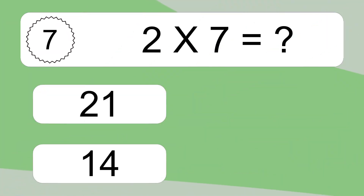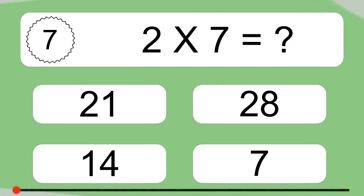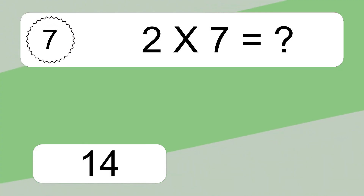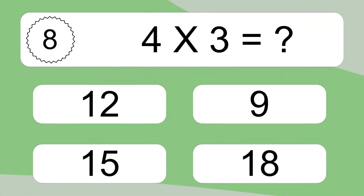2 times 7 equals what? 2 times 7 equals 14. We have 2 boxes and each box has 7 colorful balls inside. If you count all the balls in all the boxes together, you will have 2 times 7 balls. This equals 14 balls.